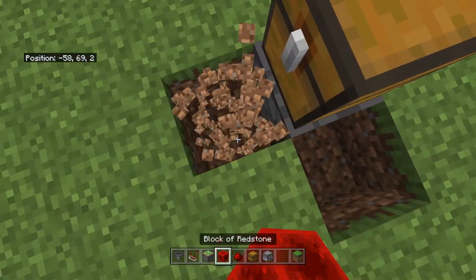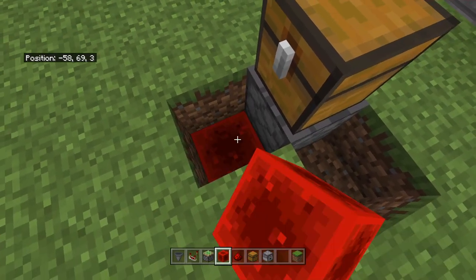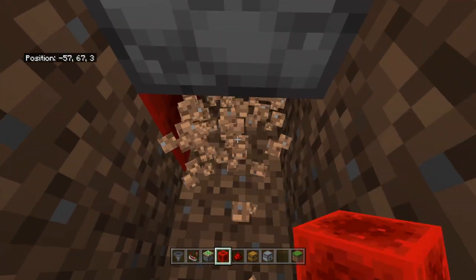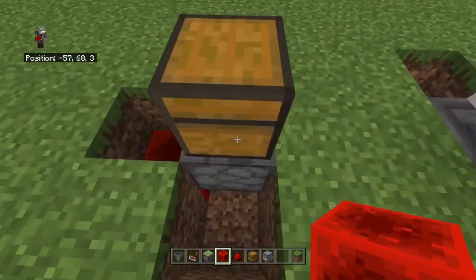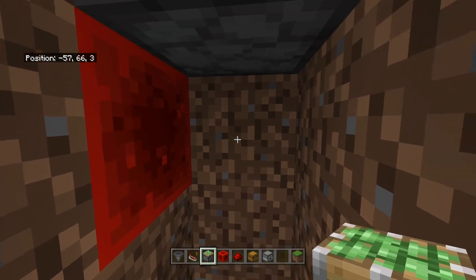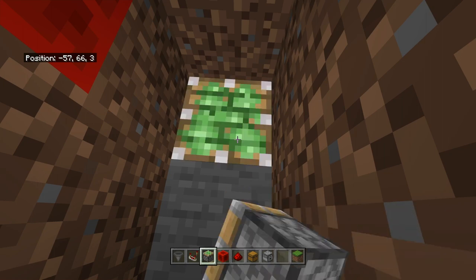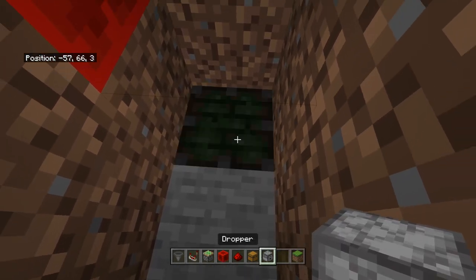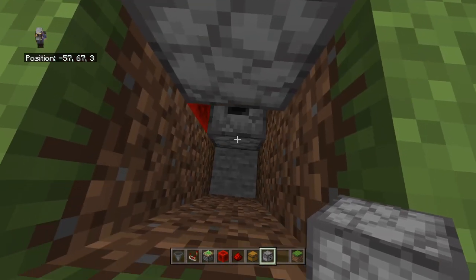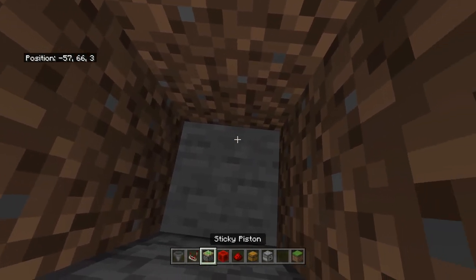Underneath that, dig one block out then two blocks down, and place a redstone block there. Remove the part underneath the dropper. Now get a piston and dig two blocks down from the redstone block, place the piston facing up. Get another dropper also looking up, and fill it with the items you want to sell until it is completely full.